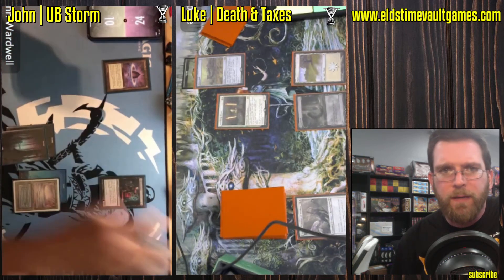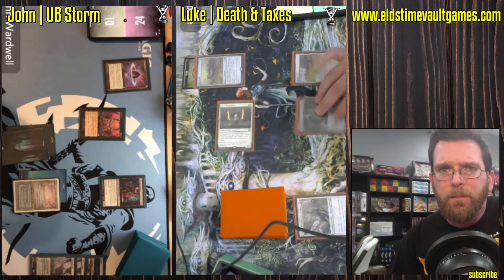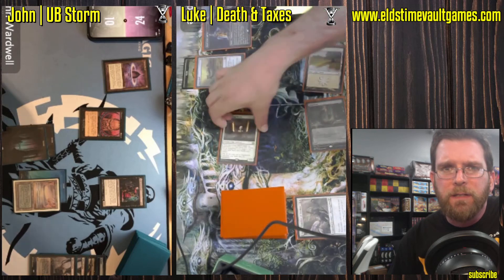Usually when you start getting below 10 life with an Ad Nauseam deck, you start to get pretty uncomfortable with your likelihood of winning. You really have to flip very well with Ad Nauseam — a lot of low casting cost cards with high impact: Lotus Petal, Dark Ritual, Lion's Eye Diamond, and not too many of them.